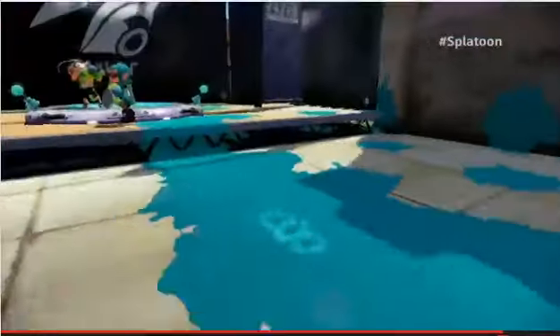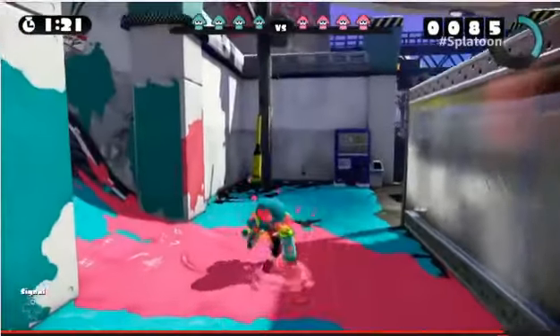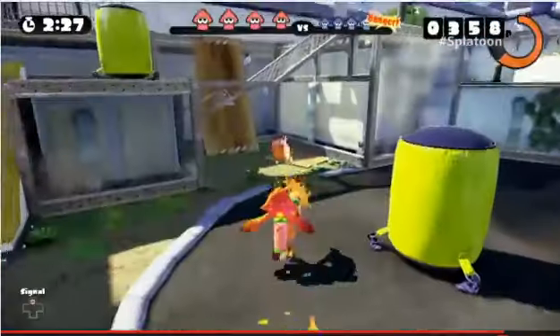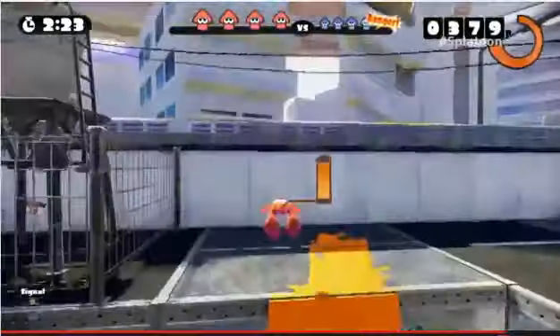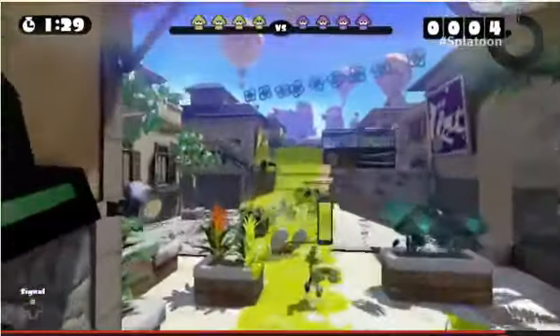We thought of things like, what if you can swim really fast in your own ink as a squid? Or, what if your feet get stuck when walking through enemy ink? Through this process, we kept expanding the game's features, which brought us to where we're at now, with players able to do things like ink and swim up walls, and swim super fast through their own ink.